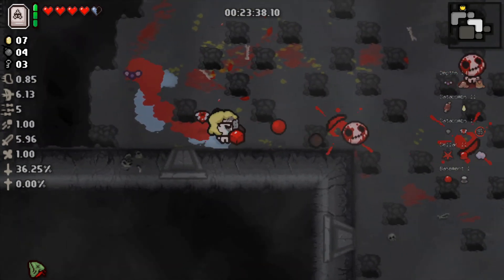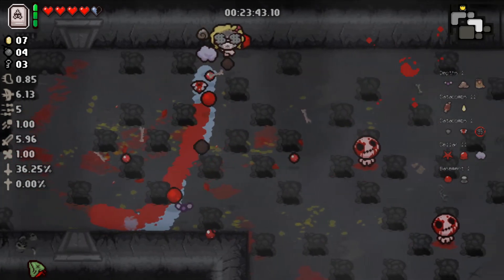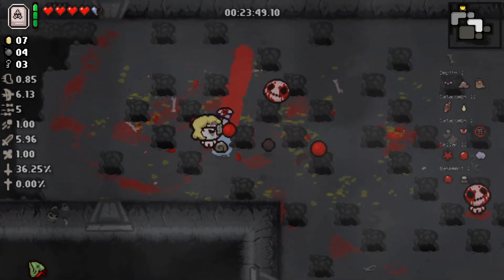We got a 2.75% chance to get a deal with the devil, and then we got it. Do you think we're gonna get it with 36%? I don't think so.